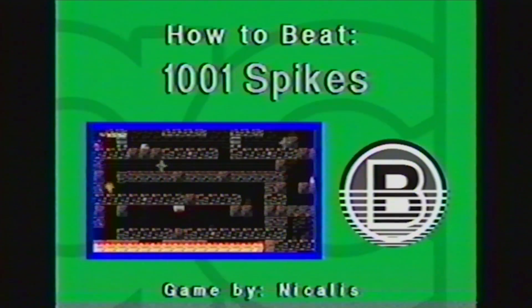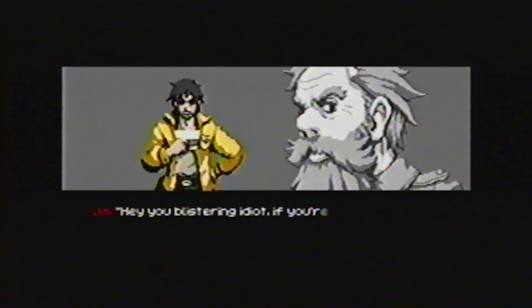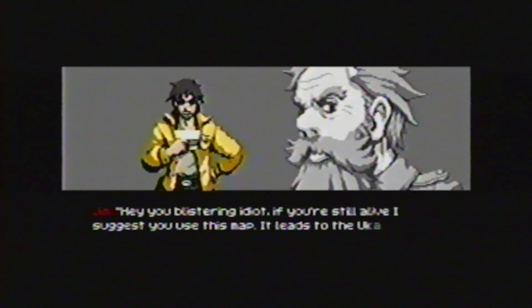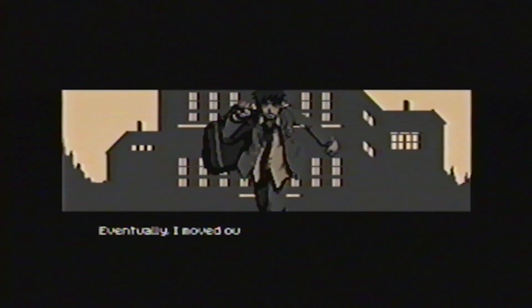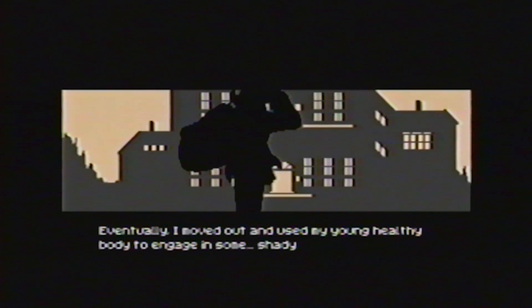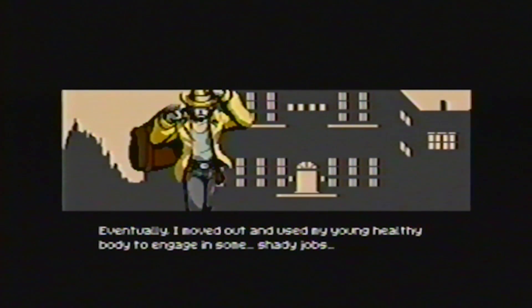How to Beat 1001 Spikes — tips and tricks from the Game Masters at the Backlogery. Take control of the brave Yvonne Hawkins and set out to rescue your father from the depths of the perilous ruins of Ucampa. Armed with only his trusty throwing daggers, this adventure will take every last bit of daring and patience to plunder the riches of Ucampa. Do you have what it takes?